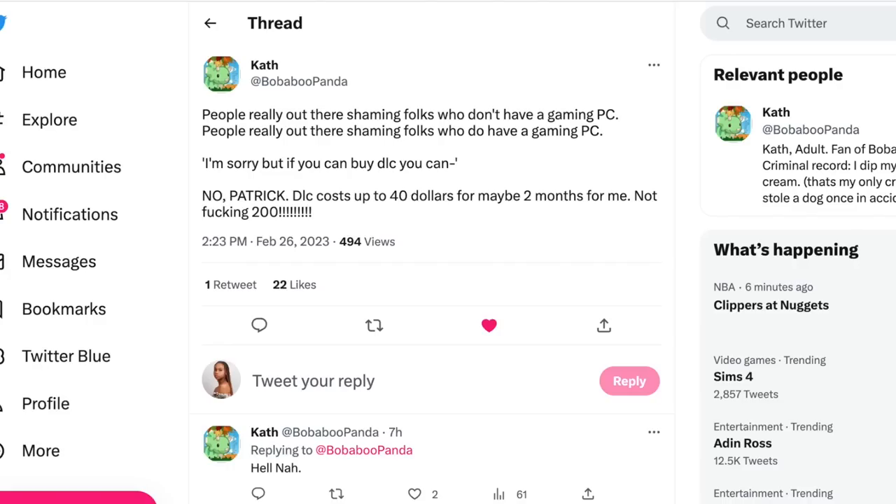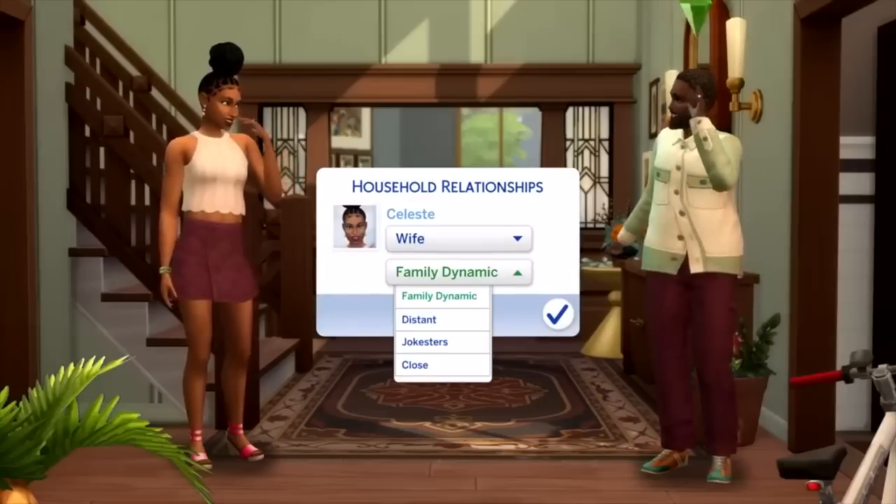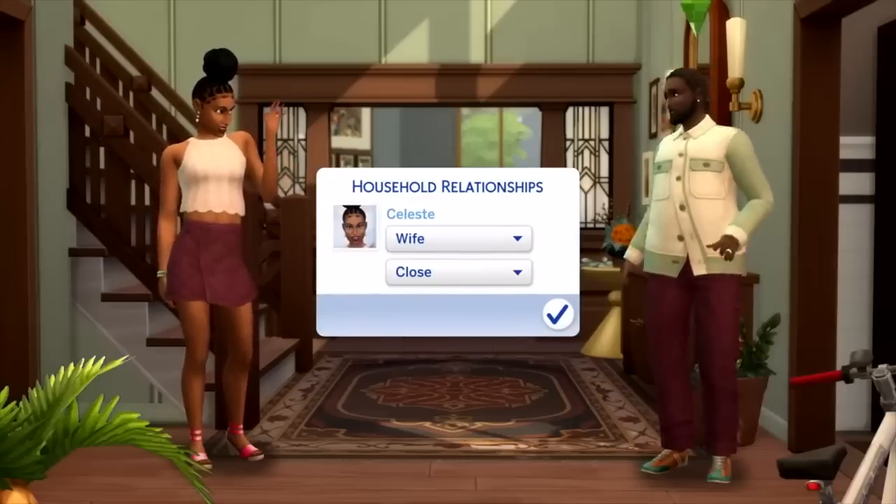Booba Panda called out people shaming folks who don't have a gaming PC, noting that DLC costs up to $40 — that's not $200. Yorkie Gerald Jose responded that the argument about upping specs just doesn't work on an already established game — for Sims 5 sure, but a game company can't say 'I know you've already spent $1,000 on DLC for this, but now you can't play it anymore.'